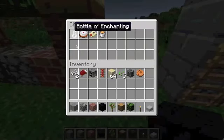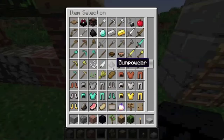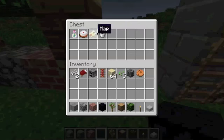These are the items I changed. Lava bucket — it's not overflowing anymore. The water bucket and milk are still overflowing, but the lava bucket shouldn't be overflowing because you'd burn your hand. Map — I just made an X with a little trail.